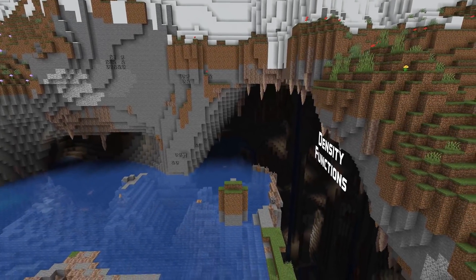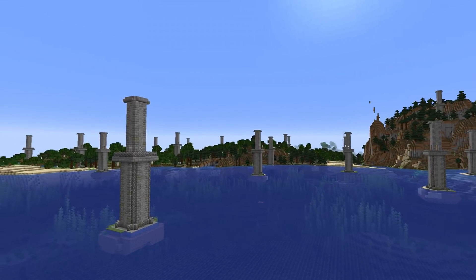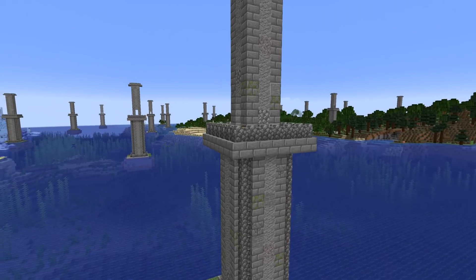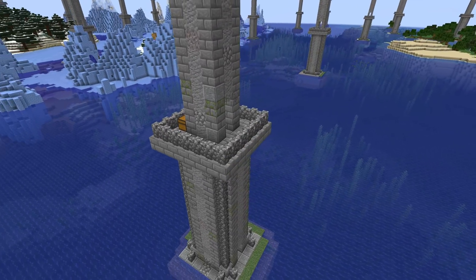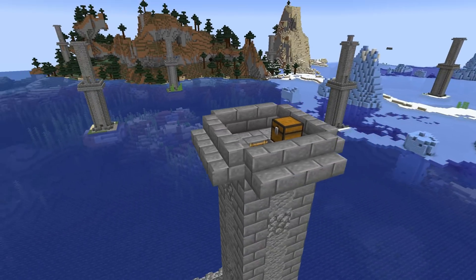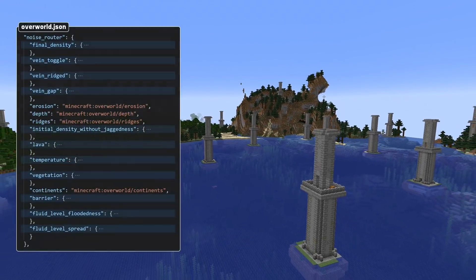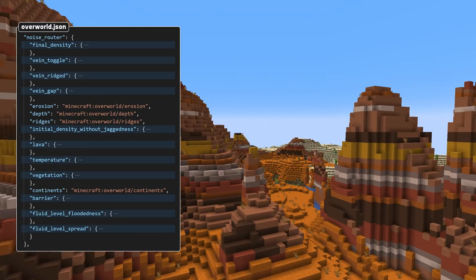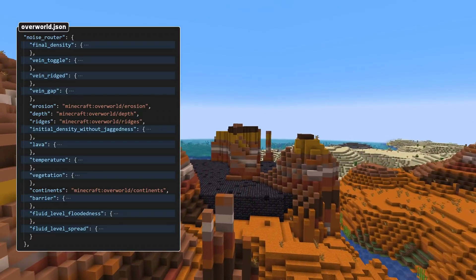The other big piece of custom world news in this version is density functions and the noise router. Density functions are a new type of file found under worldgen/density_function and define a way to calculate a density based on other density functions and noise values from the world. In particular, cave generation works by combining such density functions together, which is done by the new noise router system. Density functions can be specified in their own files or directly in the noise router fields inside the noise settings file for a dimension. To explore these further, take a look at the way they are used in the vanilla world generation files.